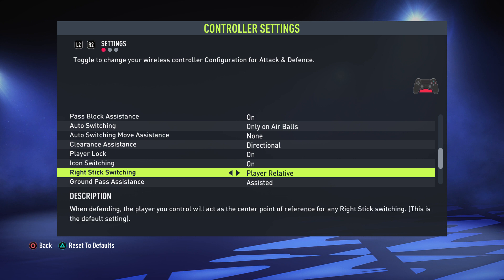Right Stick Switching — you can use either ball relative or player relative. With ball relative, the ball acts as the center point of reference, so wherever the ball is affects which direction you push the analog stick to switch to a player. With player relative, the player you're controlling acts as the center point of reference — whoever's around you, you push the right stick in the direction they are away from your player. I use player relative because that's what I've always used. If you're stuck, I'd suggest player relative as I think it's easier, but it's down to personal preference.